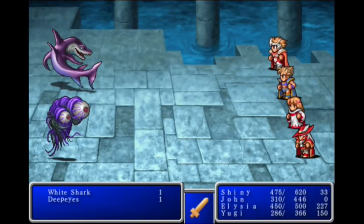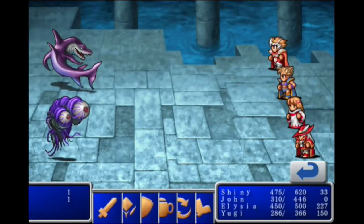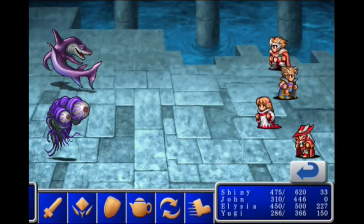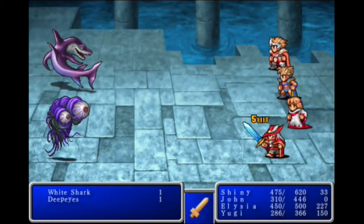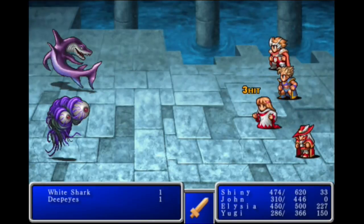That's a new enemy — Deep Eyes. Interesting. What's that going to do, stone me? I missed, thank God. You guys can just attack this thing. I think I can one-shot the white shark. Deep Eyes has a pretty decent amount of HP.